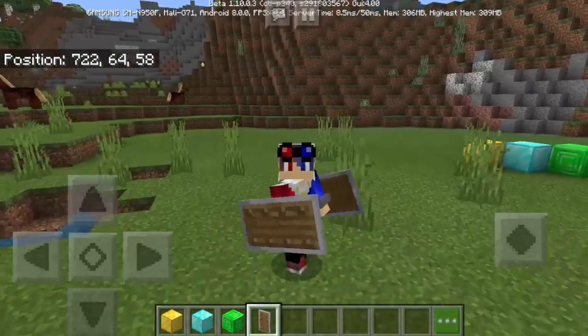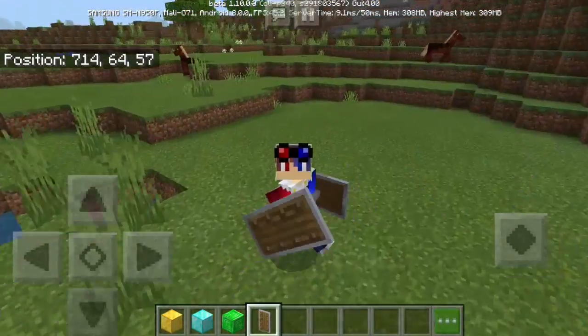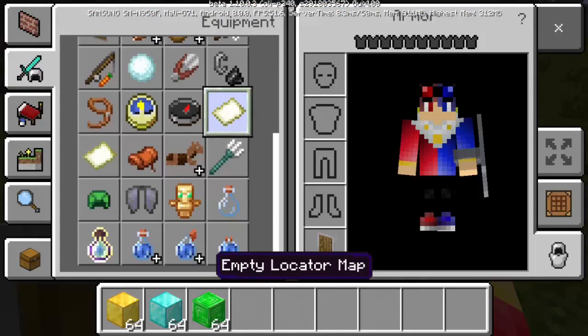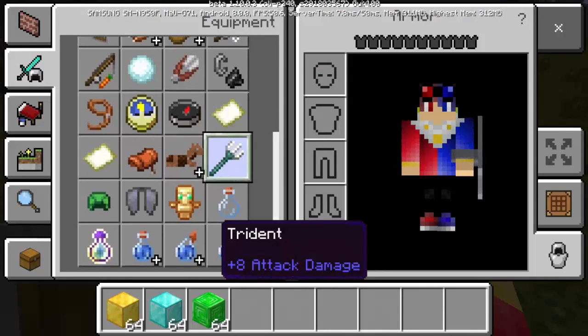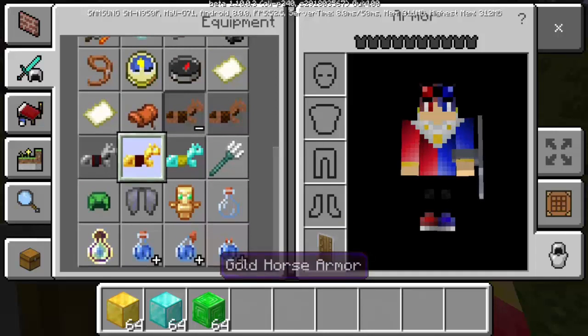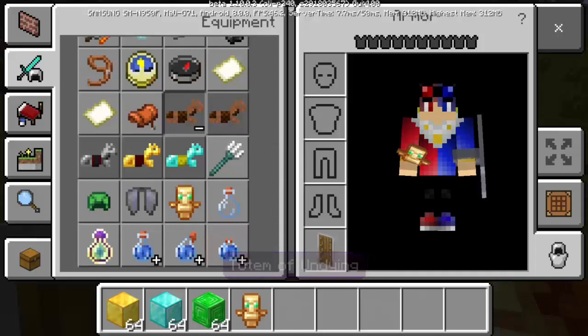We also have new textures for other things like armor, horse armor, and the totem of undying — it's more cartoony now.